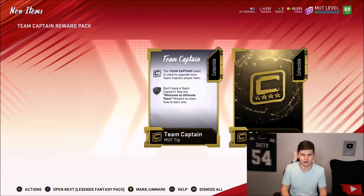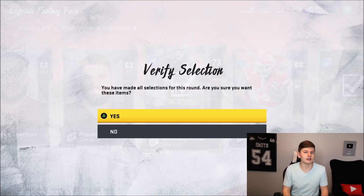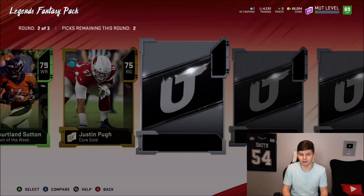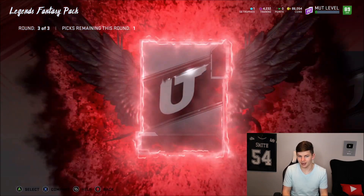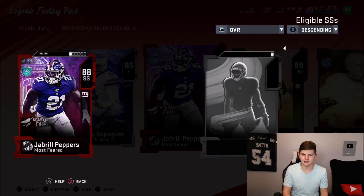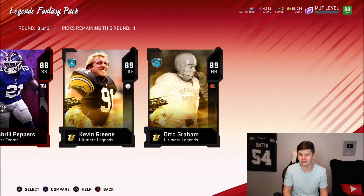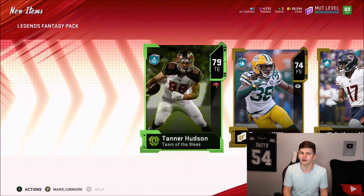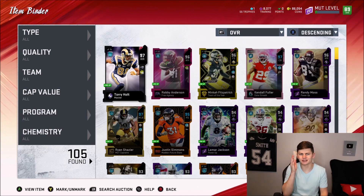Let's get our Team Captain reward token and upgrade Ryan Shazier. Let's also get into the Legend Fantasy Pack and see if we can get something good. In round two we get a 77 overall — nothing really good. Round three starts off with an 85, then a 92, an 88 Jabril Peppers, and two UL 89s. We probably won't be using most of these since we already have TJ Watt at left outside linebacker. We'll probably just quick sell everything we pulled because I need a little bit of training. I've also been upgrading Torrey Holder as I go — he's up to a 97 overall.